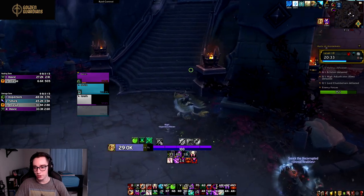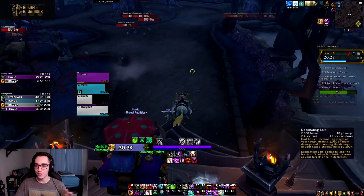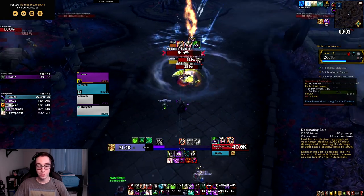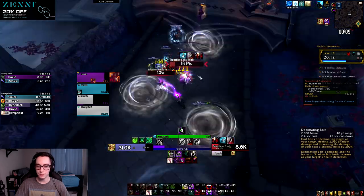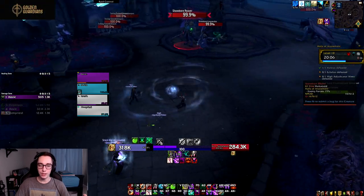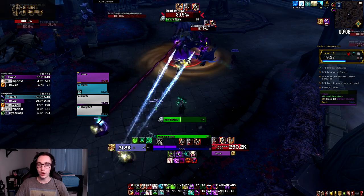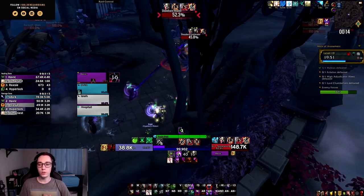For Venthyr we have Impending Catastrophe — a one-minute cooldown that calls forth a cloud of chaotic anima traveling to the target, dealing shadow damage to enemies in its path. When it reaches the target it explodes, inflicting either Curse of Weakness or Curse of Tongues randomly, and dealing shadow damage over 12 seconds to all nearby enemies. This is our AoE covenant option. It might be best on big pulls, but in Shadowlands we're typically not seeing pulls big enough for it to overtake the other covenants.